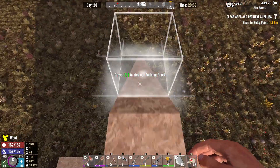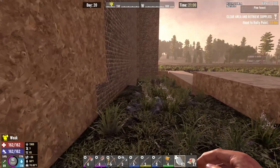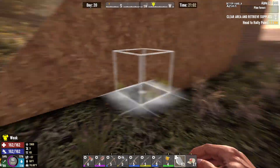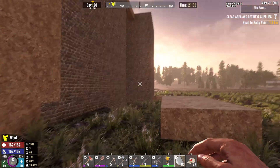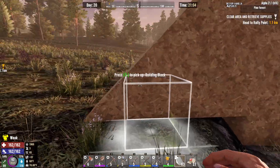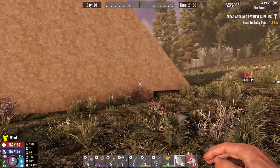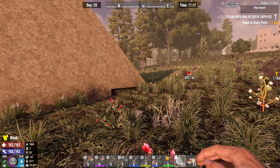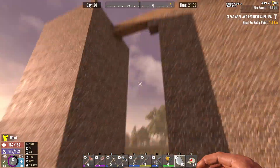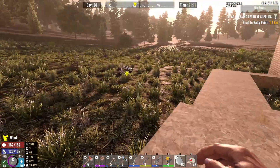This is shaping up to look pretty good. All the way to the ground I'm going to reinforce and level it out if I have the resources. I need quite a bit more cobblestone, but I'll use cobblestone shapes and concrete shapes. This is going to be three up and across until we hit that point where we'll have a pit to throw stuff down to. I'll reinforce all of this with concrete as well, but it's time to get back to base and get more resources.